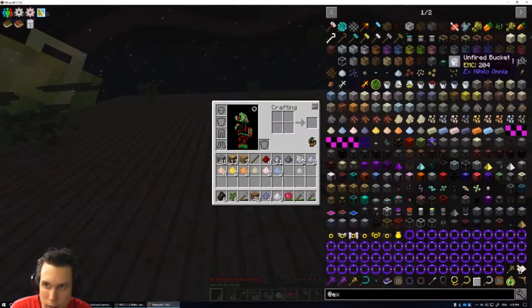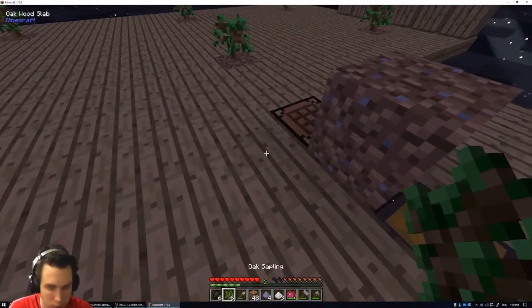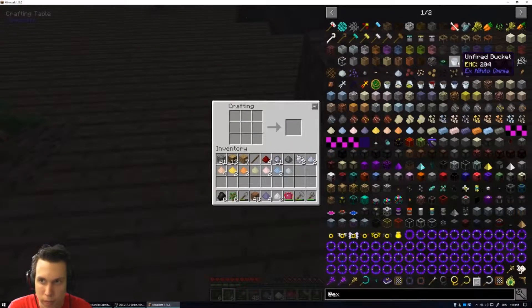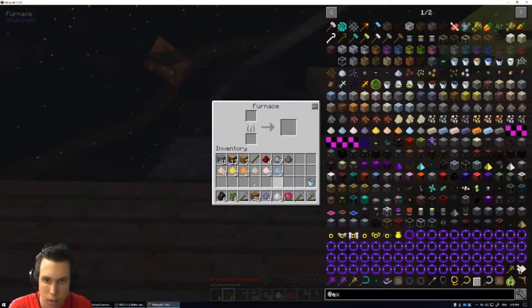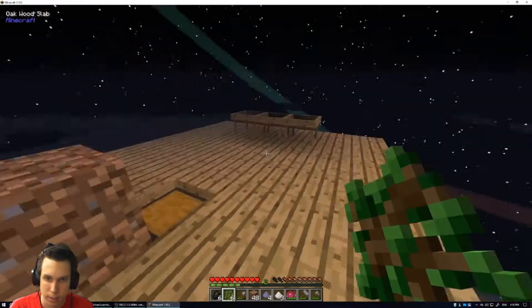I need one more ash — gonna have to smelt that up. Three ash, there we are. Now I can make the porcelain clay — I have to make three of them. Put it in the crafting bench. There we are, and then I just smelt that up. All right, waiting for that to smelt.